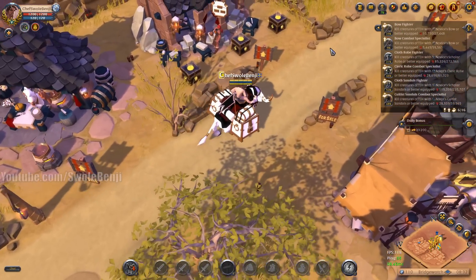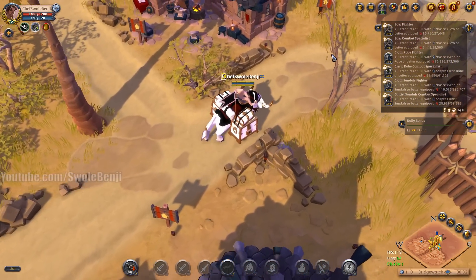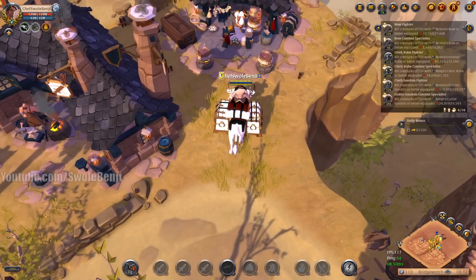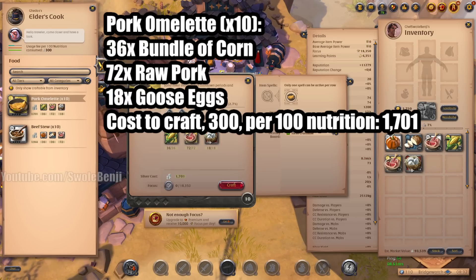Which is fine, right? But let's go back to our original example because I already have the numbers up on the screen. So now we have our pork omelet and let's get to crafting.